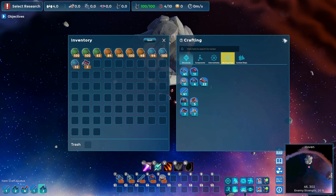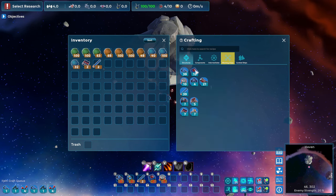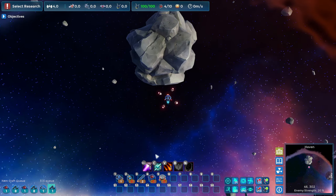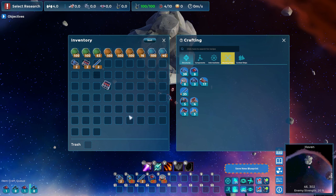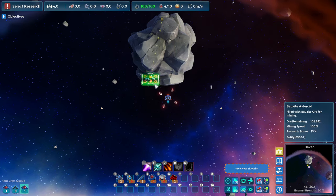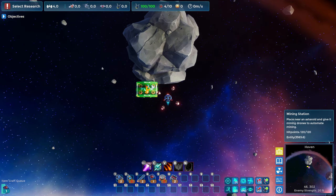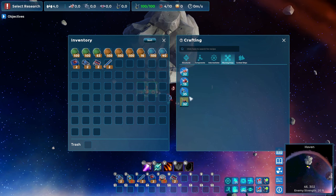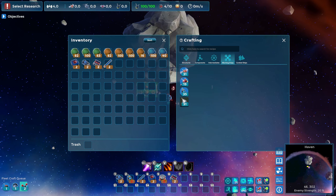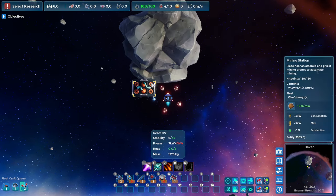In order to automate, we need mining stations. We're also going to need some power for the mining stations and some connectors — basically belts — and maybe some cargo holds to store everything. You can drag things to your hotbar, which is really helpful. I need to place my mining station somewhere close to my asteroid. Now you'll notice it's not actually building anything — that's because I also need a construction bot. This is really straightforward to make; I usually like making two of them.